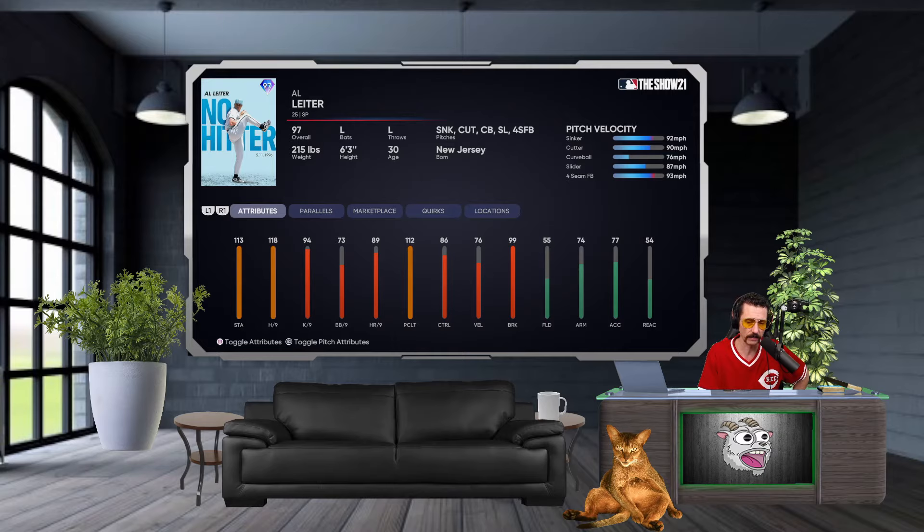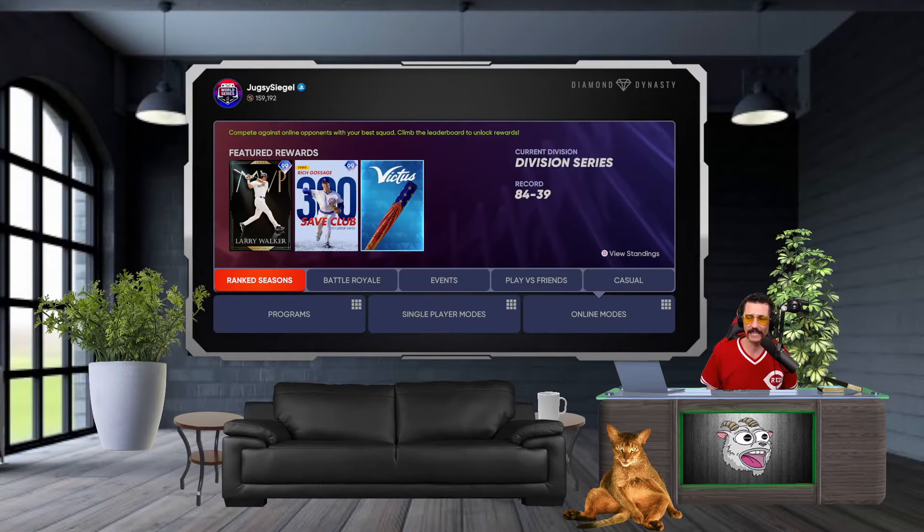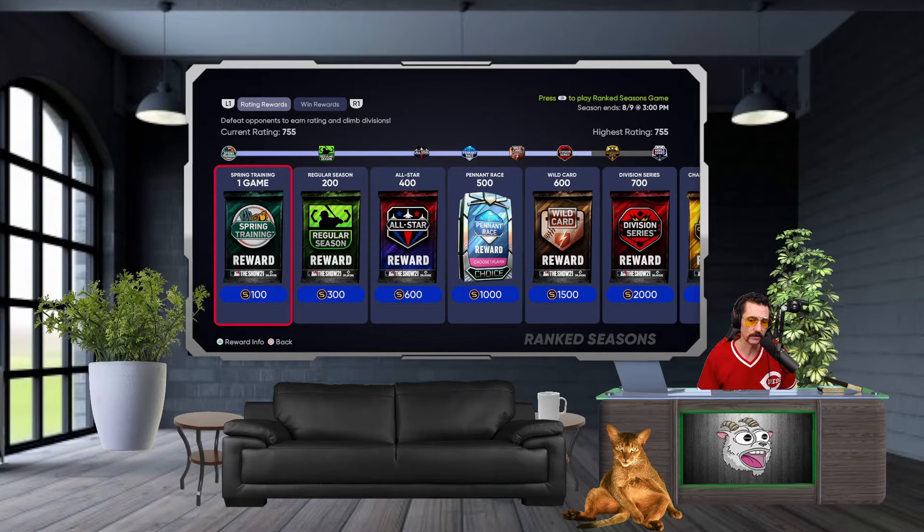Al Lighter and Eddie Murray debut incoming — confirmed. Sit back, relax, enjoy. Hopefully we can have a good game. We are on Hall of Fame difficulty. Our record is 84 and 39, rating sitting at 755 in ranked seasons. Let's get into it.